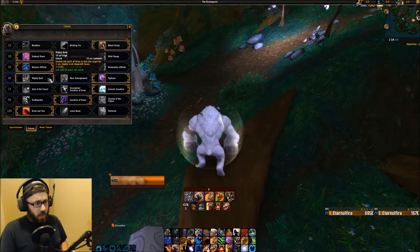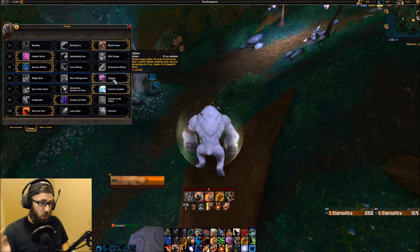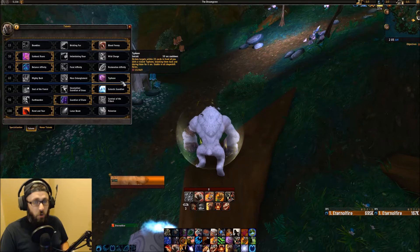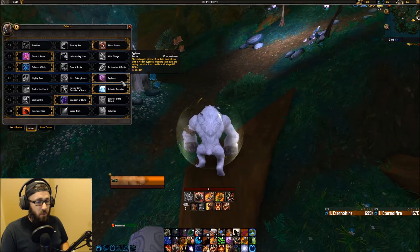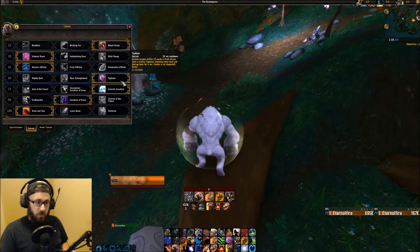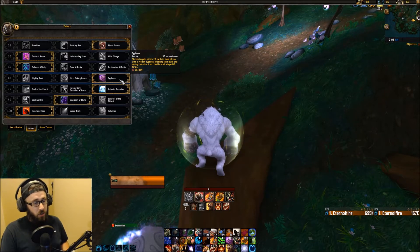In the next tier, we have Mighty Bash, Mass Entanglement, and Typhoon. Generally I go with Typhoon — it's a great getaway talent and also an AoE frontal cone interrupt. In a dungeon with an affix like Necrotic, if you have too many Necrotic stacks and need to get away, you can Typhoon and then Dash in the opposite direction. It's a nice frontal interrupt and great to kite with. Just remember: Typhoon, Dash — it can save your life.